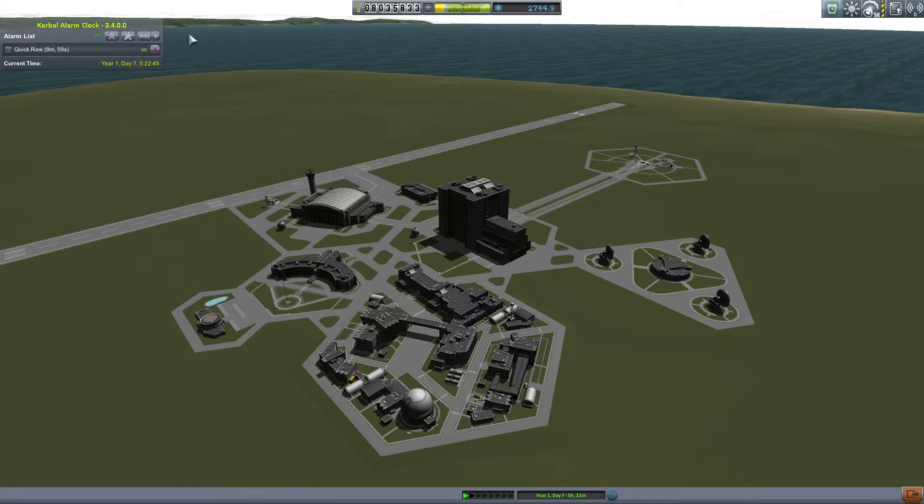But if we quickly add a couple dummy alarms, you see the list grows and expands the window. This will continue until we hit the default max of 10, and then a scroll bar will be added to prevent the window from getting too big. There's also a minimize/maximize button to switch between the full list and the next alarm pending. Finally, at the bottom of the window, we have a time display. Now if you click on the words 'current time', it will bring up a real time clock and provide a button for adding an alarm based on real time. This is a handy feature.